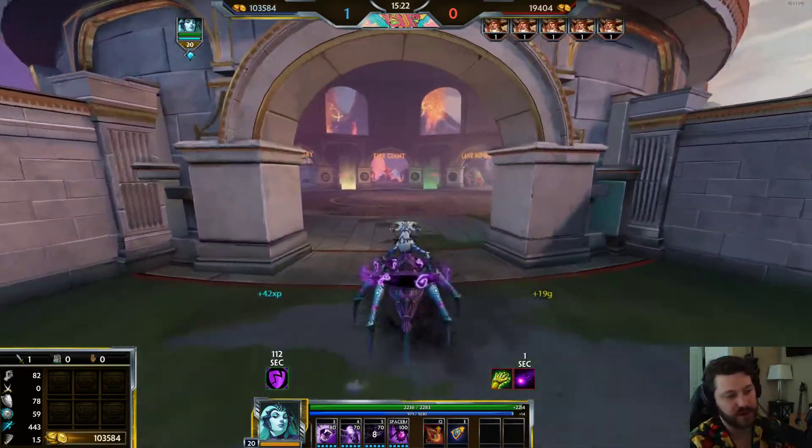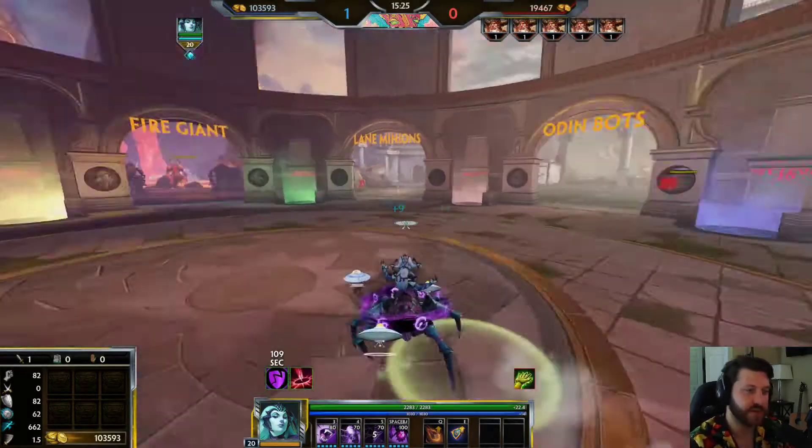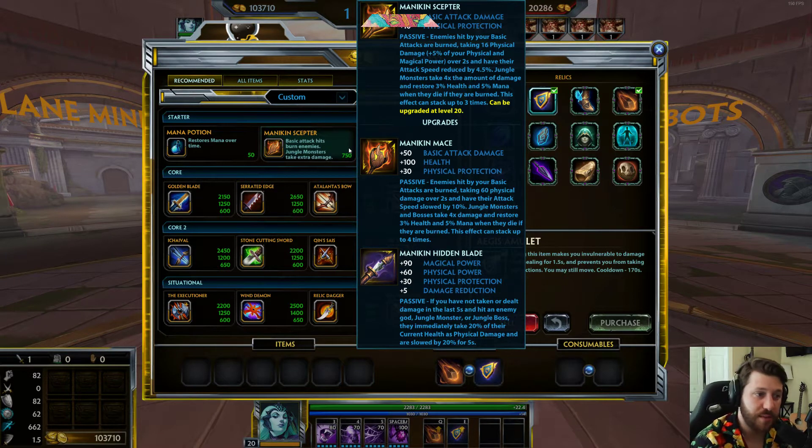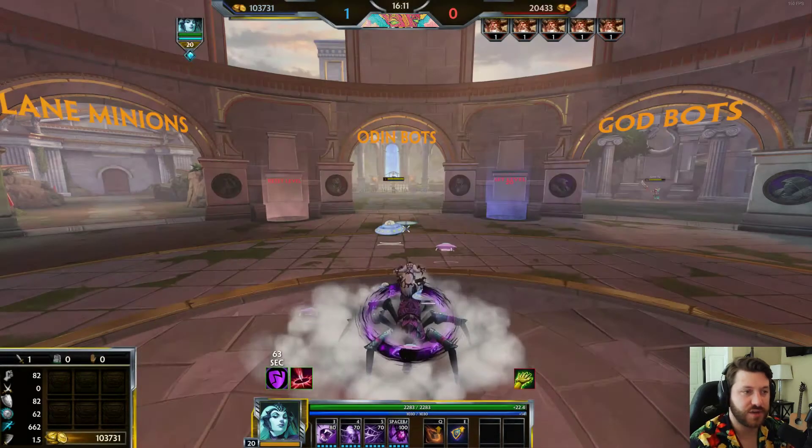Now let's get into items that Arachne utilizes well. Mannequin Scepter is a great item on her because it increases basic attack damage. Early game you're using basic attacks and your three to chase people down, getting early kills. Late game it really helps because Arachne falls off — everyone gets tankier, CC is up, and she has a harder time sticking to targets.